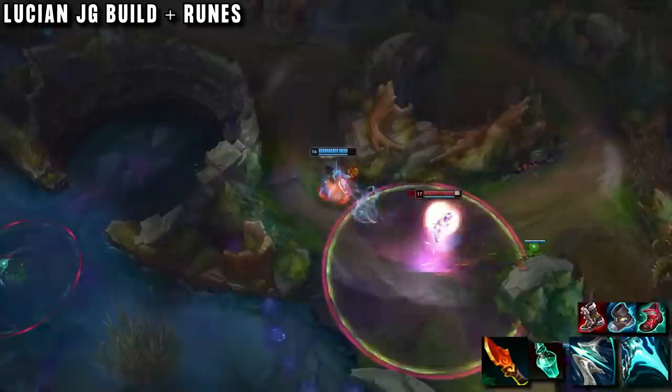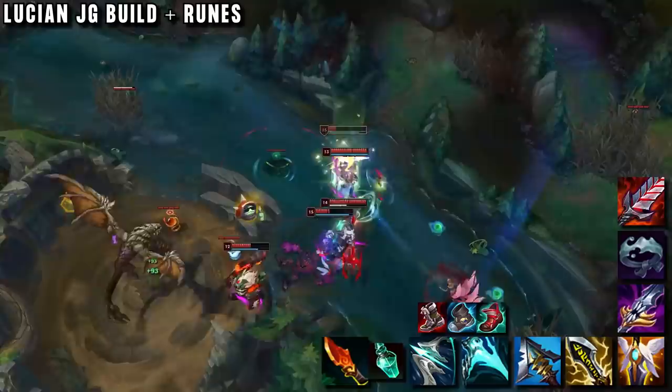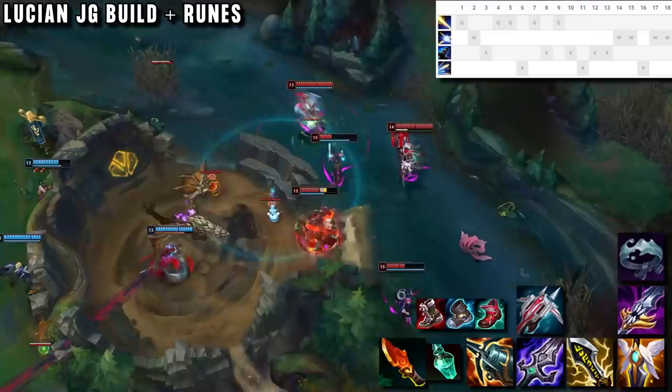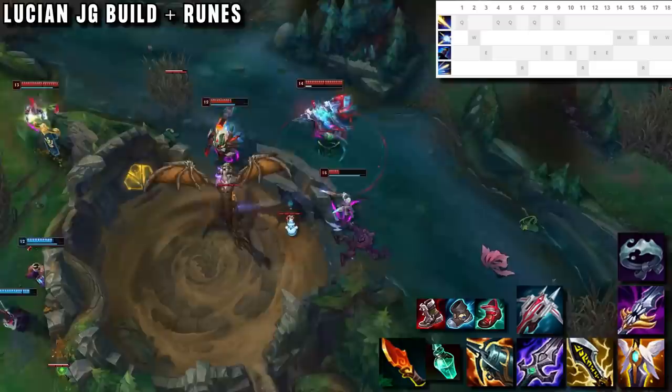Here is his special build and runes: going red smite for safety and Galeforce for first item. He usually buys Plated Steelcaps, Mercury Treads, or even cooldown reduction boots. If you use your combos correctly, you don't really need attack speed to win fights — with Essence Reaver into Serylda's and Infinity Edge for maximum damage, with options for some safety as well. There is also another build slightly better against tankier champions, as Kraken Slayer is just way better than Galeforce if you are against a frontline, but it is not ideal because it limits which plays you can make. For runes: Press the Attack for maximum early game damage, and Futures Market gold-saving runes in his secondaries. Vaykin streams his challenger games on Twitch, where you can see all the other picks he is trying to invent. Link to that as well as our sponsor Alienware is in the description. Thanks so much for watching!